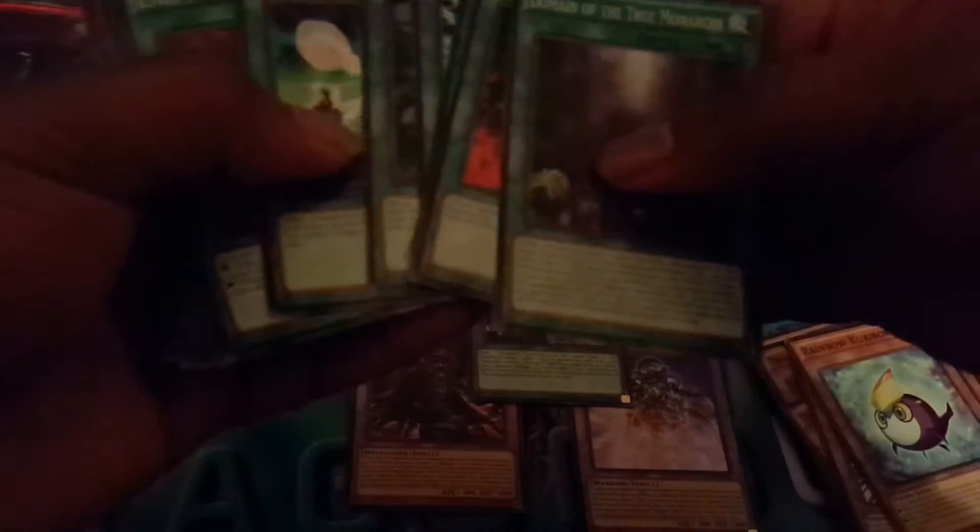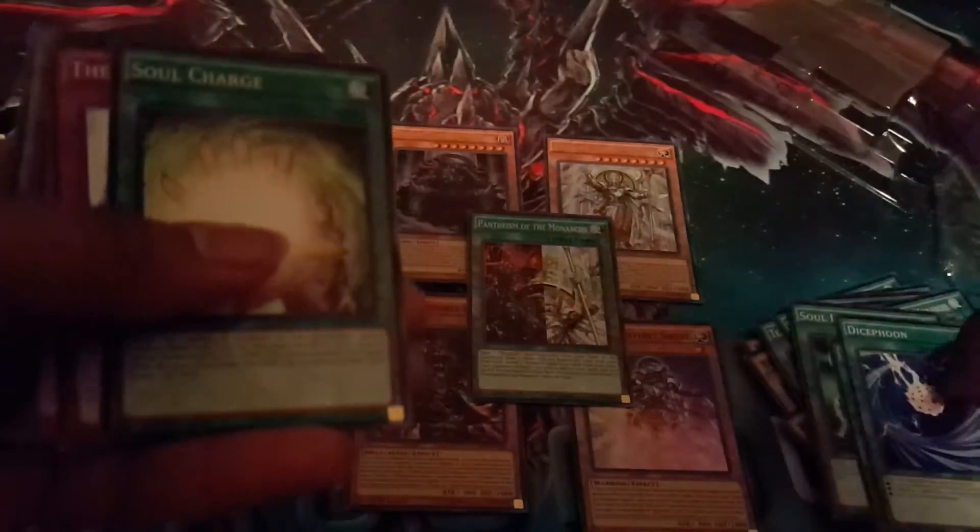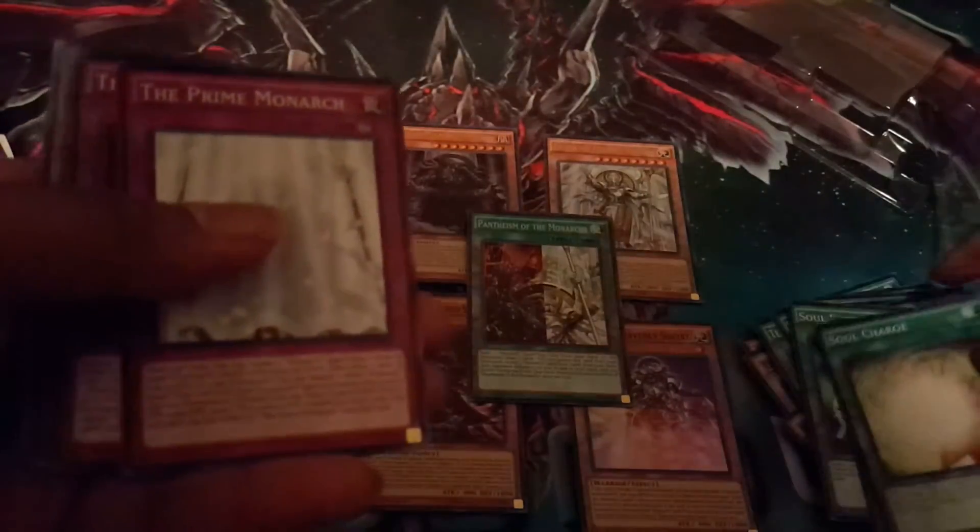Then we have the Monarch Spells: Soul Exchange, Enemy Controller, Dice Phone — I don't know why this is in here — Soul Charge, really good, and it's common.